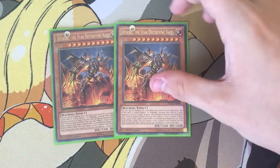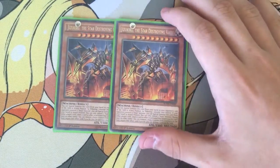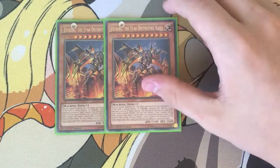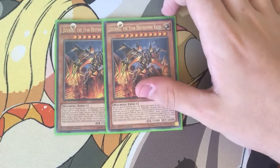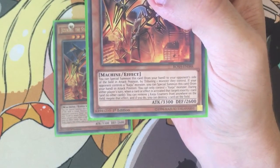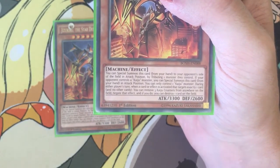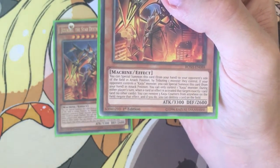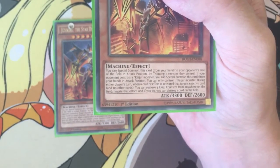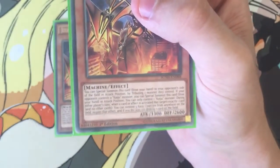Two Star Destroying — he's your boss Kaiju. He's a 3300 attack with 2600 defense. All Kaijus share the same effect: tribute one monster your opponent controls and special summon it to their side of the field. Then if they control a Kaiju monster, special summon this card to your side of the field and attack. You can only control one Kaiju monster during either player's turn.